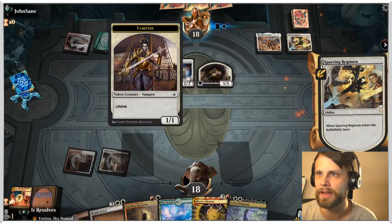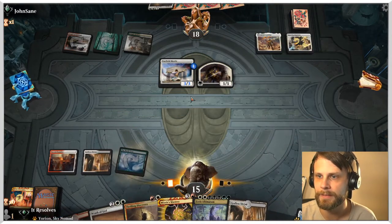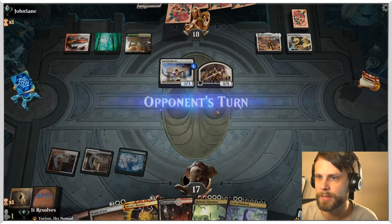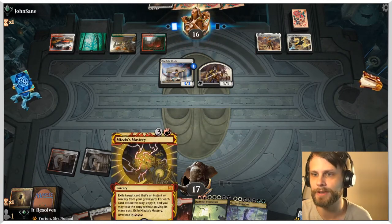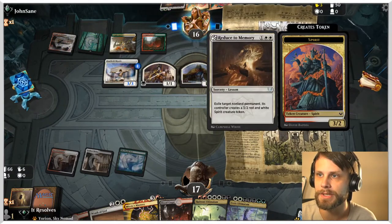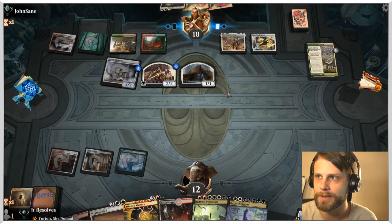Looks like enchantments — which is a really sick deck, very powerful. We do have the Wrath of God if it comes down to it, so hopefully we won't need it. We're going to Thrilling Discovery, discarding these two, get two cards in the yard and draw some stuff. The cool thing about Mizzix's Mastery is late game you can overload it and go crazy, but you really only have to get one really good spell off with it. Worth noting they have Reduce to Memory — so if we get Omniscience, they can actually kill it, which is very much worth noting.